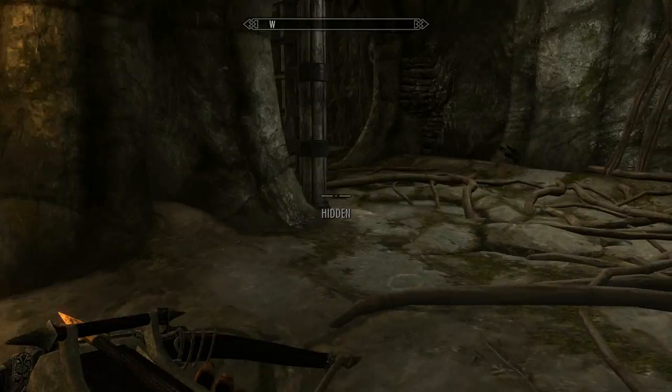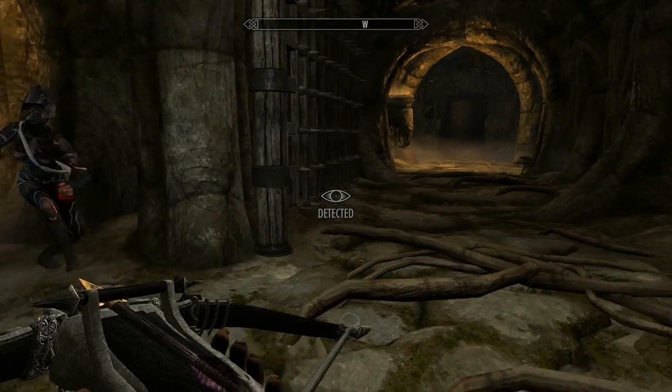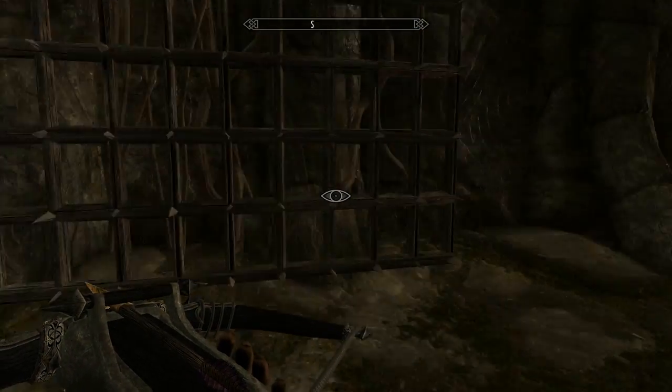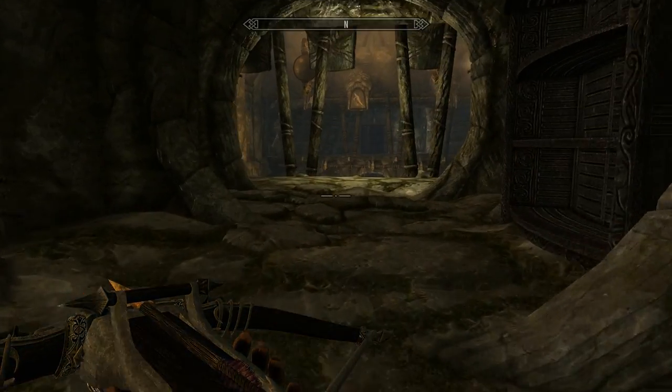Be very quiet — I'm hunting Draugr. Don't step on that — because if you had, that thing would have swung right in my face, and that's a one hit kill, no matter how you slice it.